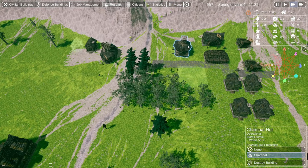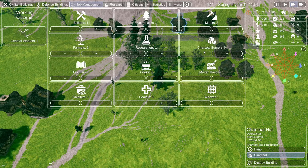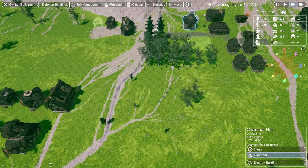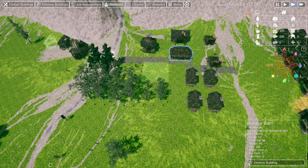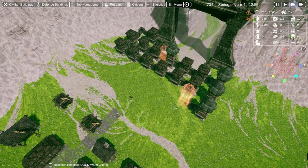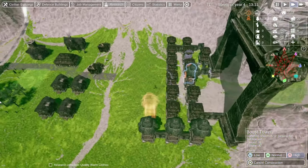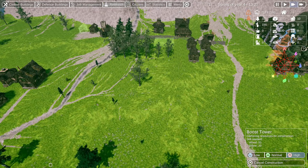Mortar — do we have anyone in the charcoal mill? No, we don't. We do have a researcher. After this research is done, maybe we put research on hold and add some more charcoal. We're doing okay — still at 66 charcoal. We've got three gems, and I think maybe this boost tower here can take gems. We'll have to see what the next level towers are going to be.